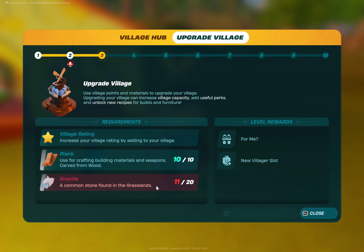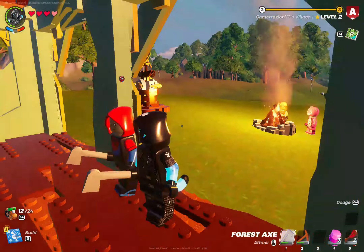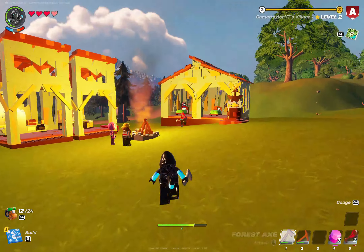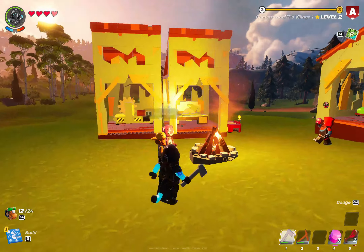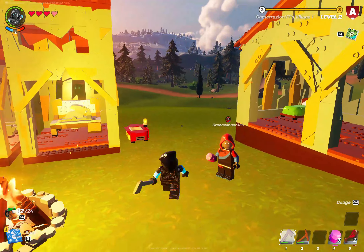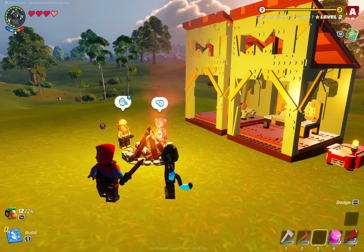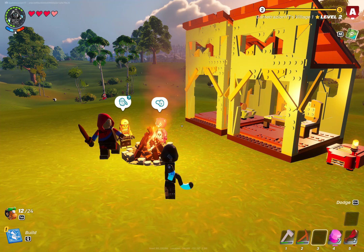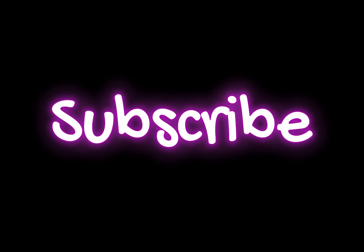Oh, we can actually upgrade this again if we get a little bit more granite — nine more. Alright guys, I think that's where I'm going to leave it for today. We've done some pretty good progress for early game — we've got ourselves a crafting table, a lumber mill, some shacks, some NPCs, and a pretty sustainable food source. I hope you guys enjoyed the video, the first episode of this new series. If you enjoyed it, let me know. My name is GameTriZone and I'll see you guys in the next video. Bye!